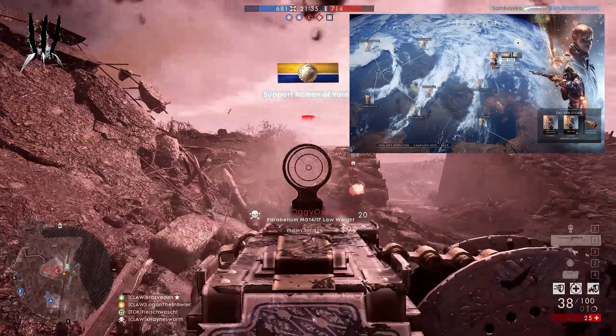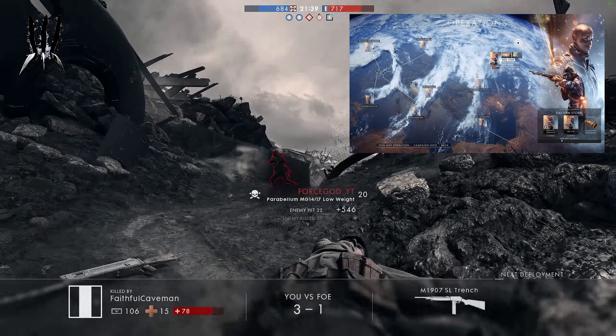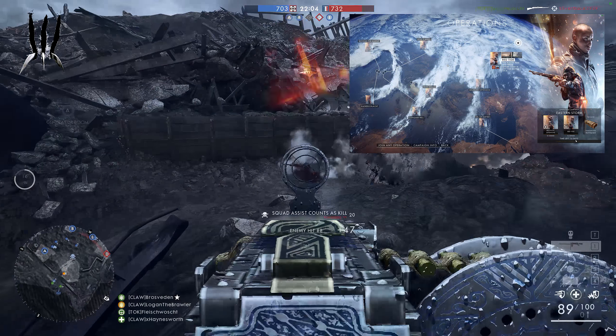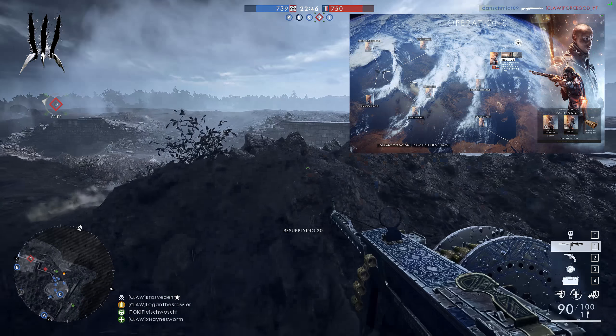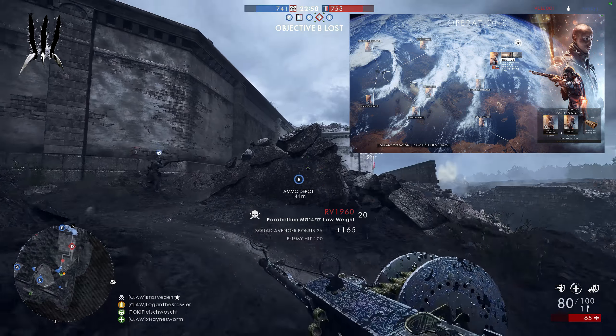The first operation campaign is here and it's called Eason Storm. You will find this in the operations menu. In the corner you see your progress towards the score goal. Just play the operations — Brussels Offensive and the Red Tide — to get your score. When you are done, your reward will be an operations battle pack.